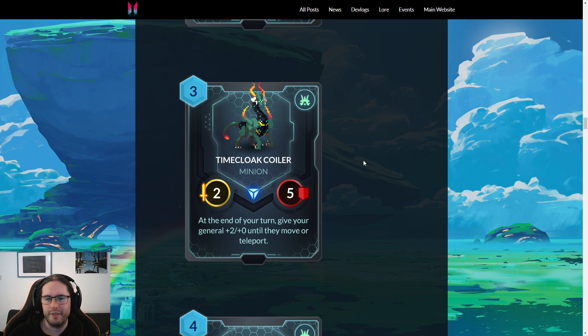Even if you pretend the buff doesn't last — if you play this, your general is four attack for a turn. Your opponent's face pressure is really neutered; it's going to be very difficult for them to attack your face without losing minions or losing unacceptable HP on their minions. Then if their general ends the turn next to yours, it's even worse for them — if they wanted to attack you for two they take four back, and you can hit them for four again.